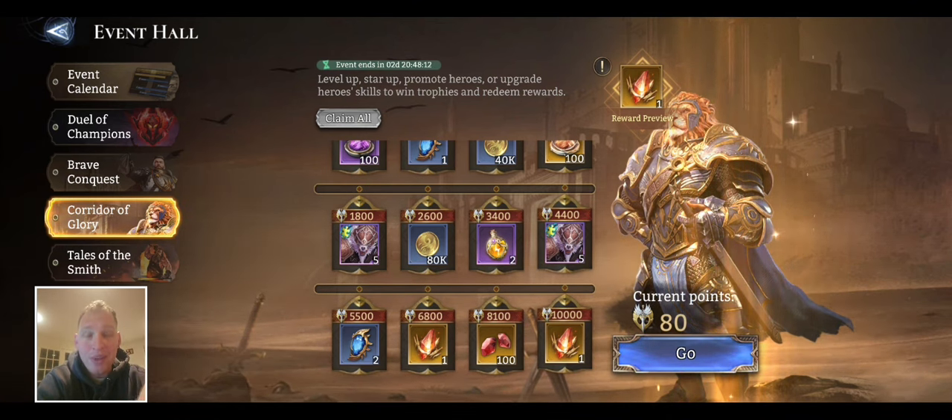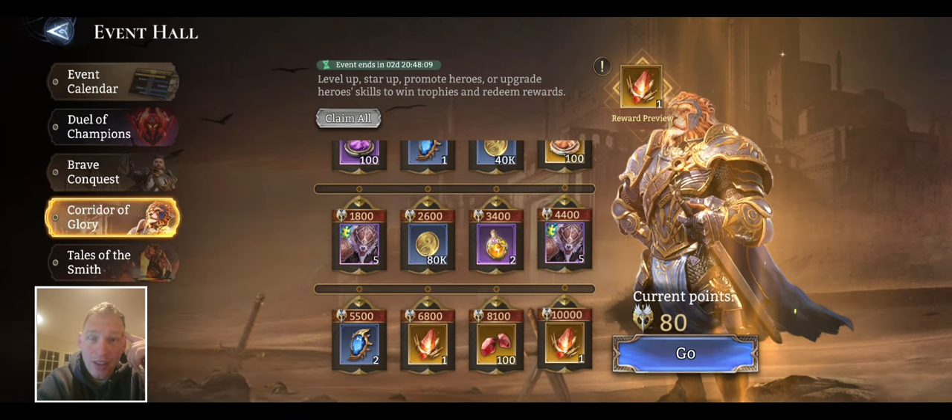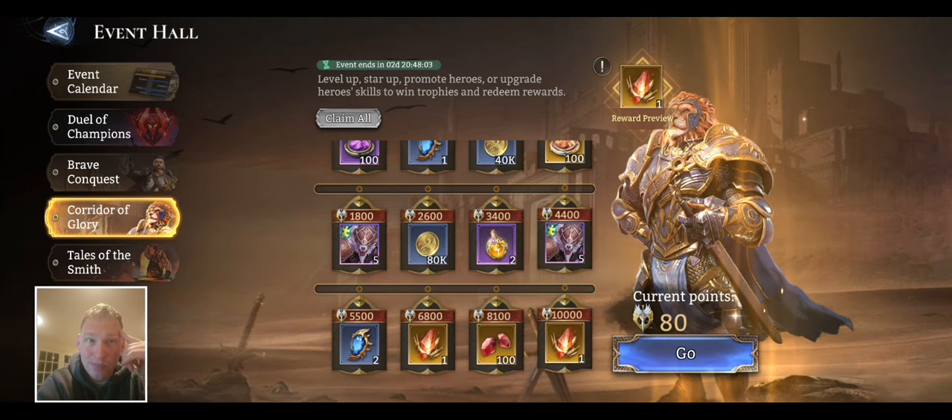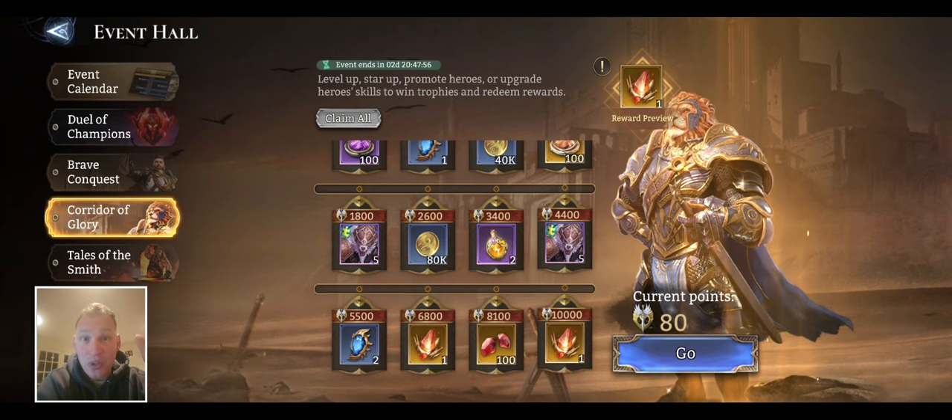You get points. In this particular event, the Corridor of Glory — the event one, not the tournament one — you get two legendary skill crystals, which are probably the rarest materials in the game, outside of legendary soul stones.